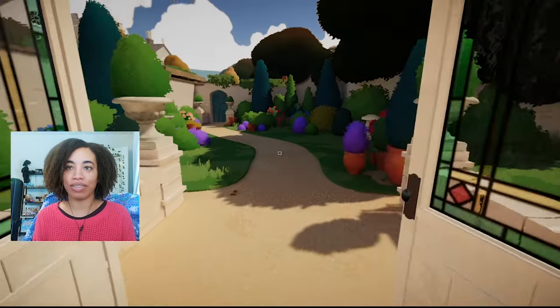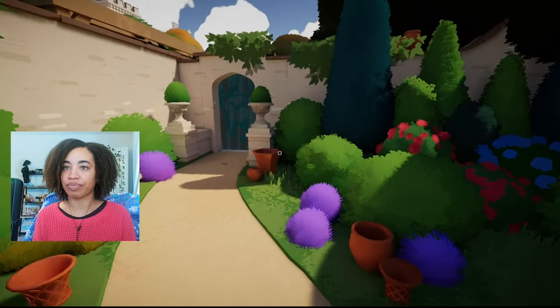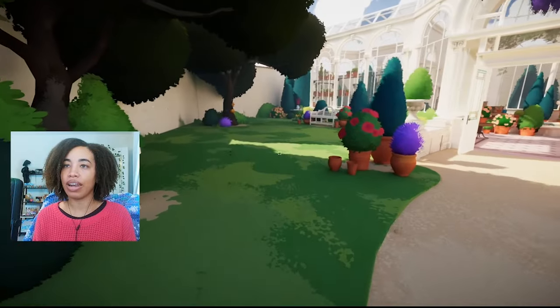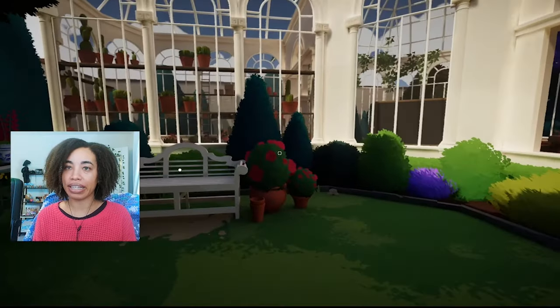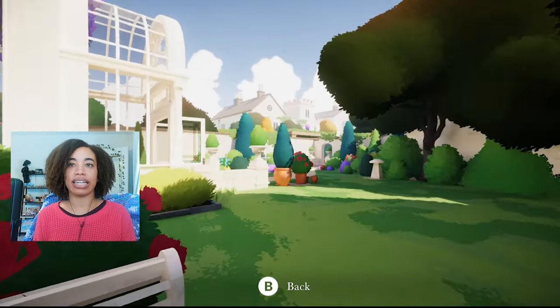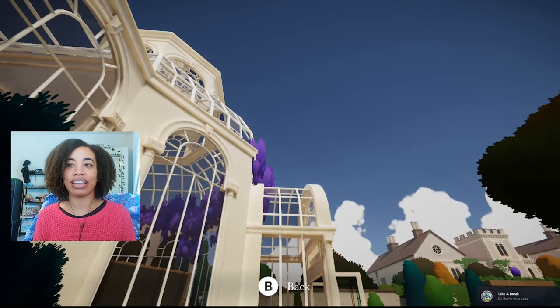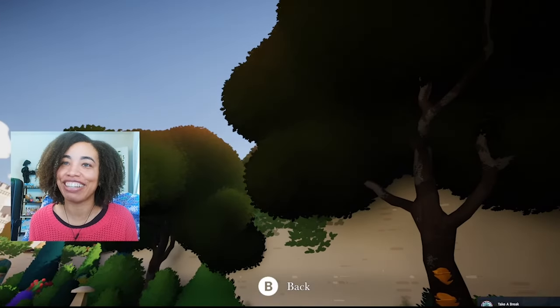Did it open? Oh, that's what happened. Yep, we can leave now. Hello — this is our house. Beautiful. Can we sit? Oh, that's nice — you can sit down and take a break. It's actually an achievement as well. Love that.